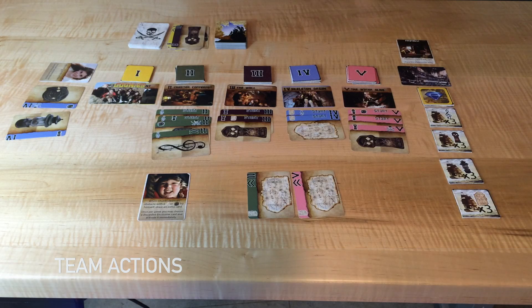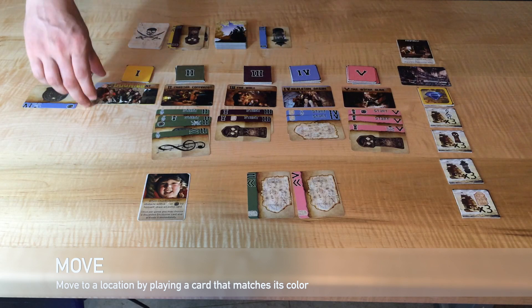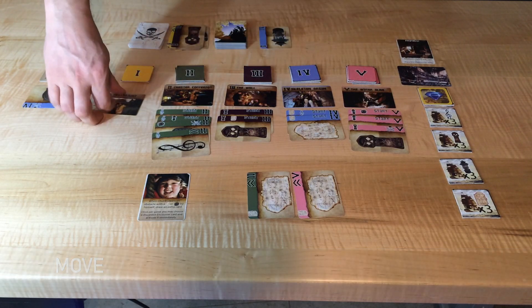Actions are taken as a team, not individually. We'll move to location four by playing a matching blue card as an action. When you discover treasure, you flip over the location card, which reveals a threat.